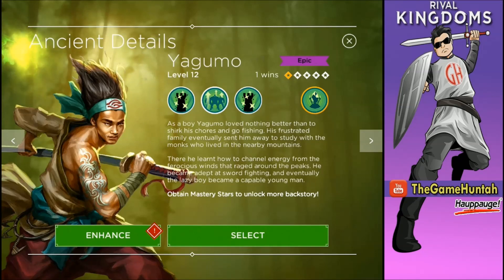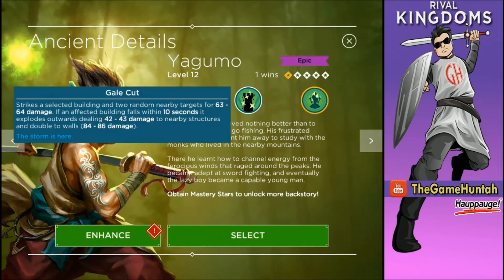This is a natural epic Agent, and it looks so cool — so badass! That's the first thing I can tell you. Alright, so let's get into action and take a look at the different abilities of Yegumo.